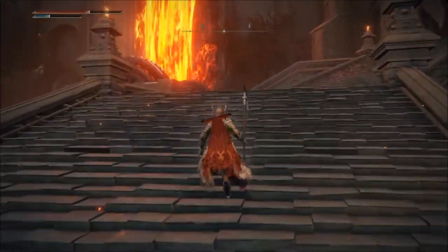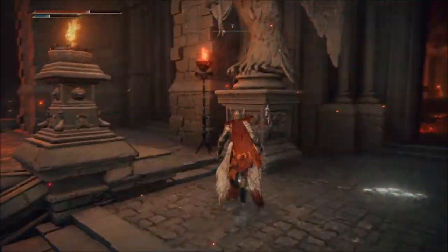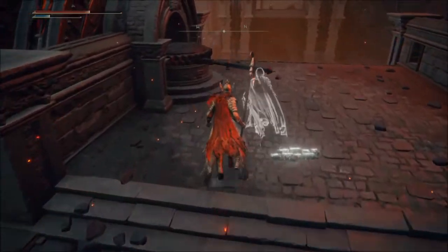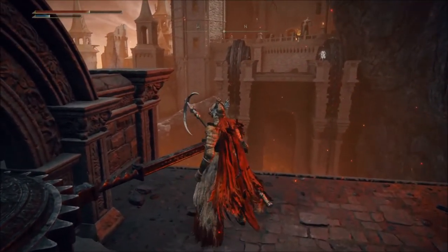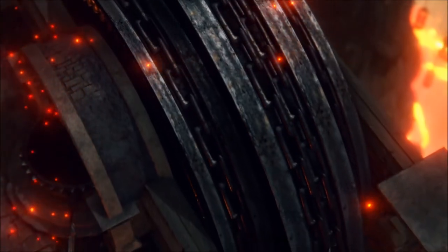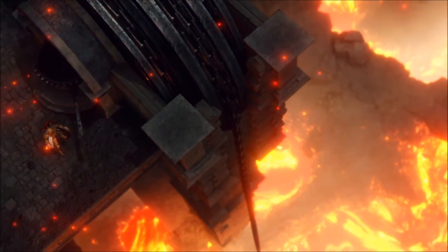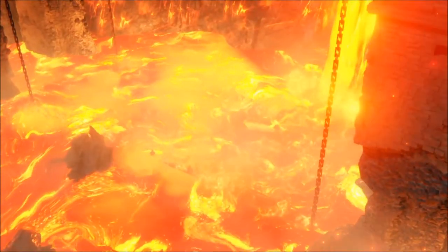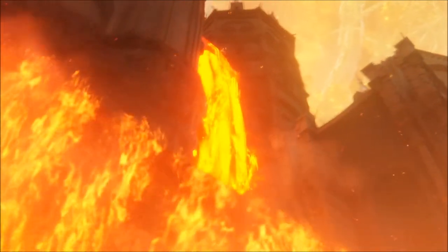We're not strong enough to kill the guy in there, so we're gonna go to the left side. If you go inside you'll activate a boss fight, so you don't want that. Come to the left side and touch this thing to activate the bridge — the Somber Stone 8 is in front of us. There's a cutscene when you move that thing — the game makes it clear. The lava gets cold.